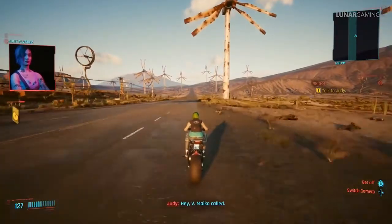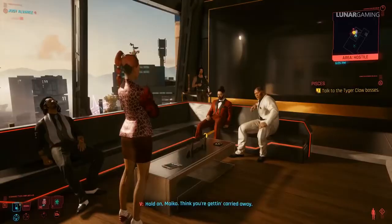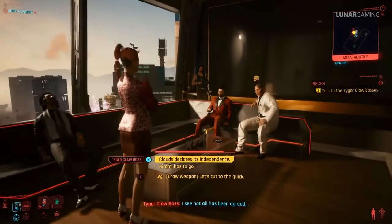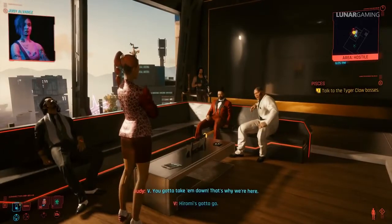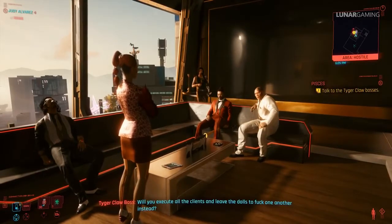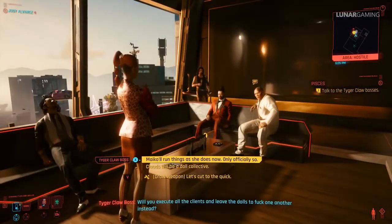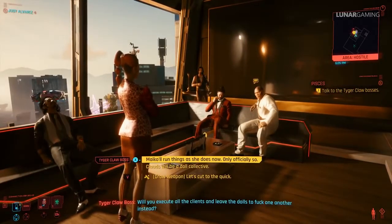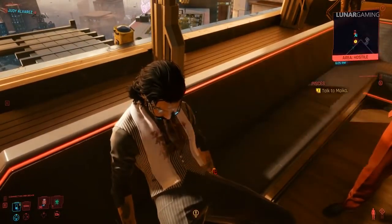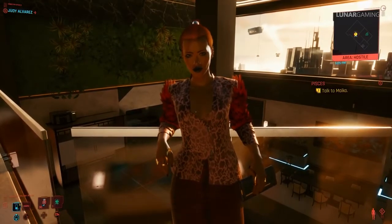Continue on to the next Judy side quest Talking About Revolution, then start the Pisces mission. Play through the Pisces mission all the way to the end until Hiromi is killed and pick up the unique blade from his body. To be certain, when picking options make sure to side with Mako, select 'Hiromi has to go' and 'Mako will run things from now on.' Also at the end, when you talk to Mako, don't accept payment for helping her or else you won't be able to romance Judy.